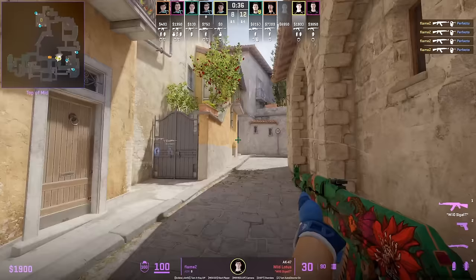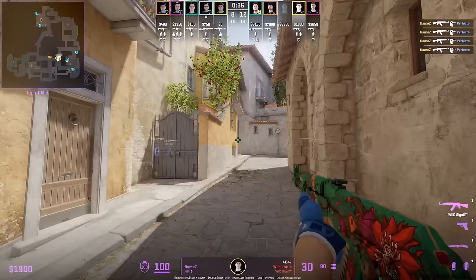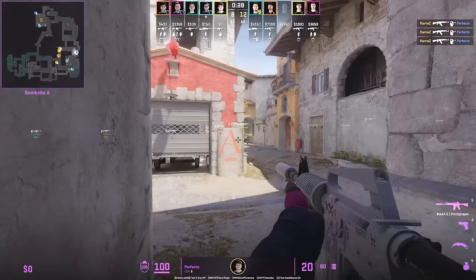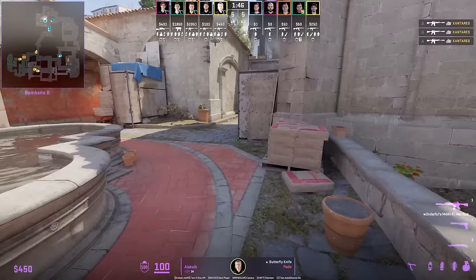Flame Z, before peeking along, throws a flash inside this cubby that lands behind him so it doesn't blind him, but forces Perfecto to look away. When Perfecto looks back, Flame Z already has the advantage.